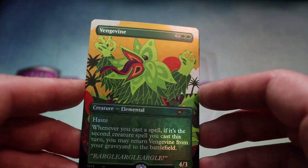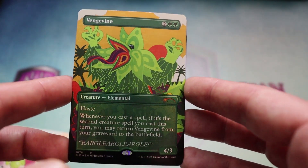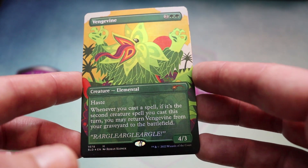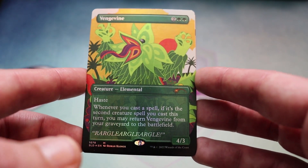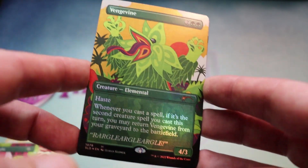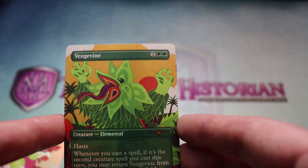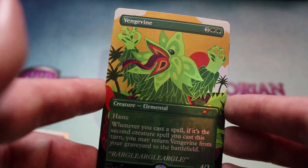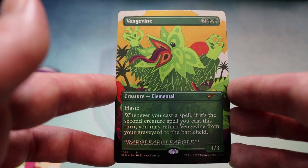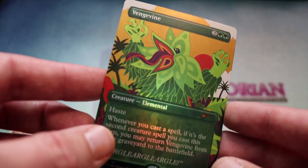We've got Vengevine. Vengevine is two green and two for a 4-3 elemental. It's got haste. The ability is: whenever you cast a spell, if it's the second creature you cast this turn, you may return Vengevine from your graveyard to the battlefield. And the flavor text says 'RUGGLE GARGLE GARGLE!' Yes, this is the absolute best. Are you kidding me? Look at this thing — it's a big goofy plant monster jumping up with its hands. This is what I would be if I was a plant elemental. That's going in my cube a billion percent.